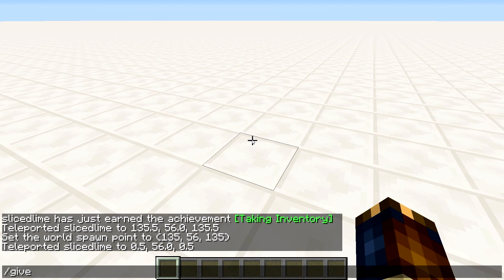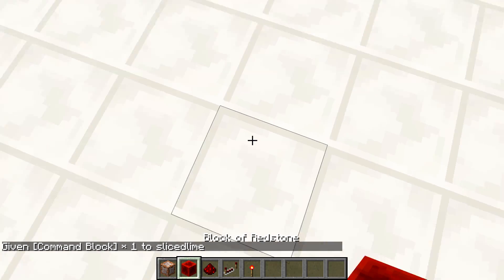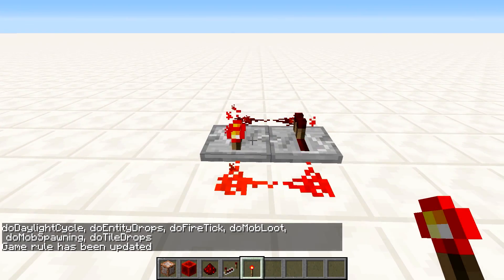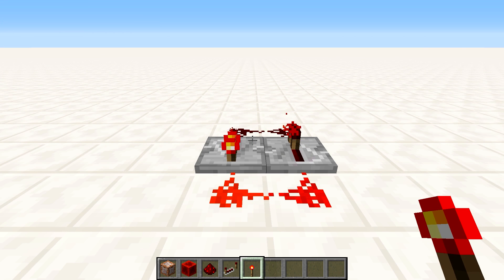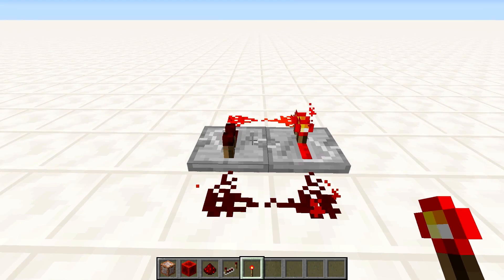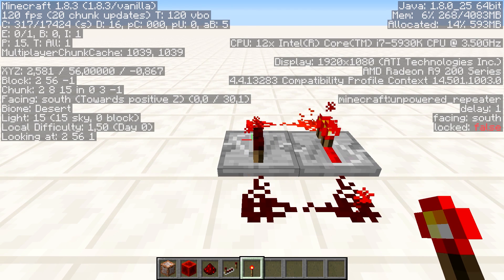Let's grab a command block and some other items and take a look at some performance. We'll start by making a clock here — a normal redstone clock. If you look at the menu, what's happened is we get 20 chunk updates from this. Chunk updates are what happens when the Minecraft client needs to update the lighting level or block states in a chunk. These two blinking at 20 times per second means we get 20 chunk updates.